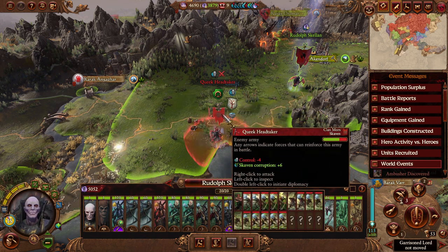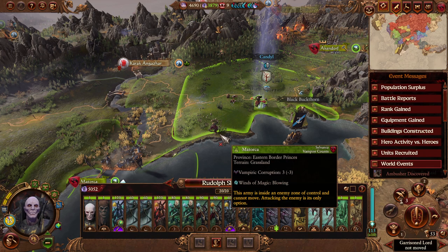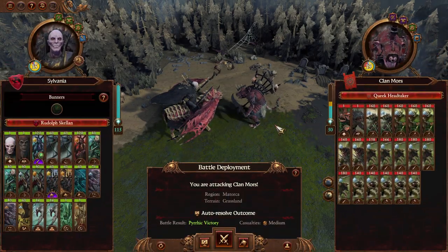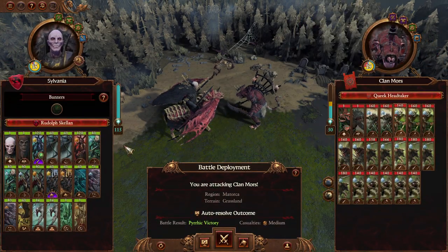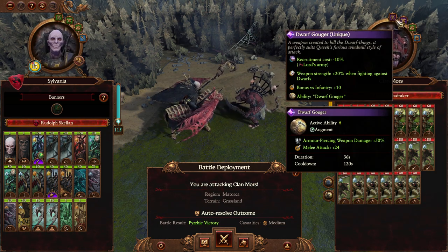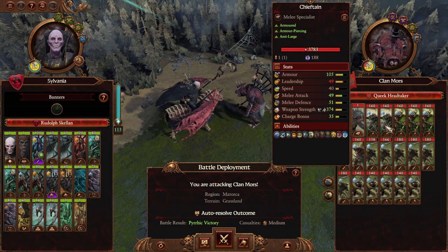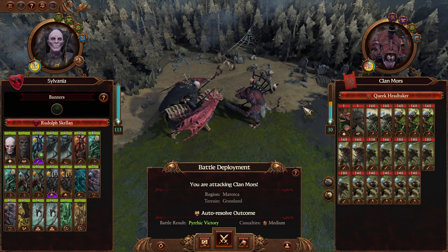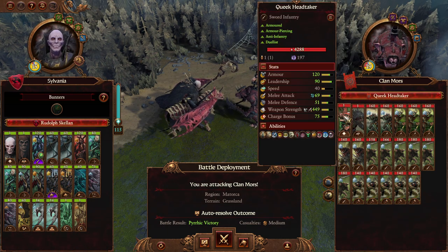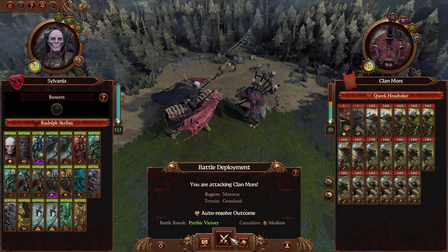Do we need to be in any kind of stances here? I don't think so — I think we just fight. I want to try this army out in its relatively new format. I don't believe Queek will be able to run far enough away from us. And now you die, my friend. Pyrrhic victory — well, it is Queek's clan rats. Queek powers up clan rats pretty considerably. The problem here is going to be killing Queek himself, but I think we can manage it. Queek's really cheap — $197? Oh, no — this is just the AI's reduction of everything. There's no way Queek only costs $197. Cinematic battle — let's get to it.